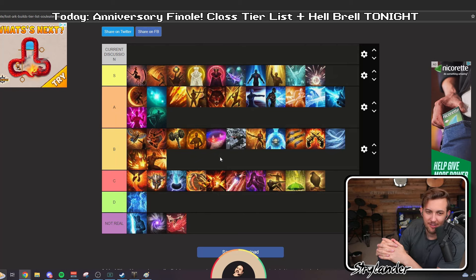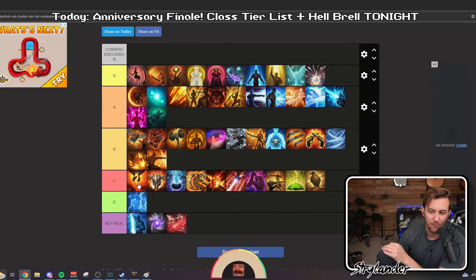I think this is it boys. We're going to take one last check through here and see if we want to move anything around. Starting from the bottom — CO Summoner, garbage, throw it out, doesn't exist. It brings negative utility. You might as well just play the other version — it's just better in every way. Master Summoner is still not very good. You get animation locked way too often. You're doing completely mediocre damage, with great burst once every five minutes — and that's only if the boss doesn't move for 15 seconds straight.